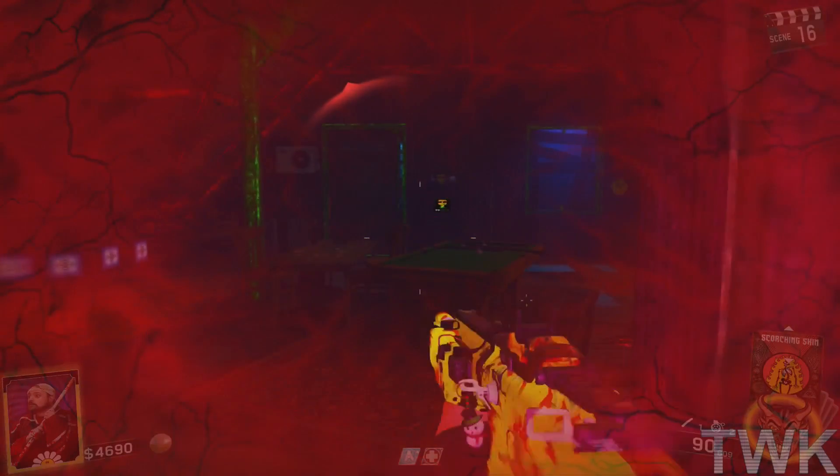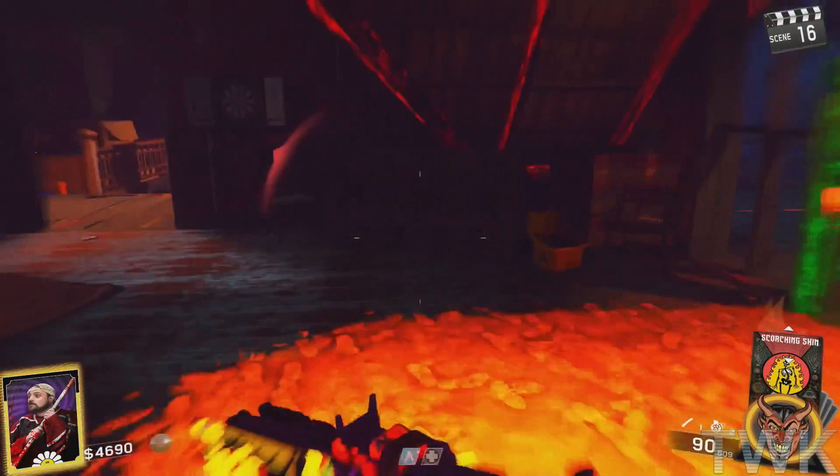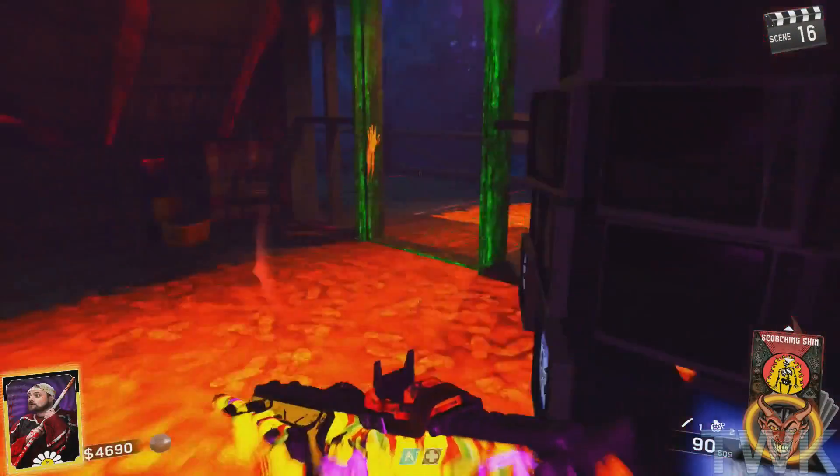Once you have looked at enough symbols from those nine locations as they spawn in, you should hear the confirmation sound that you heard in step one. Then go ahead and check the machine, and you should have the second skull there.